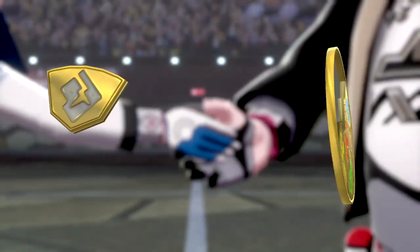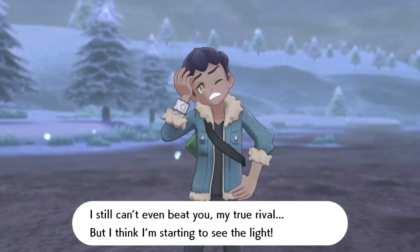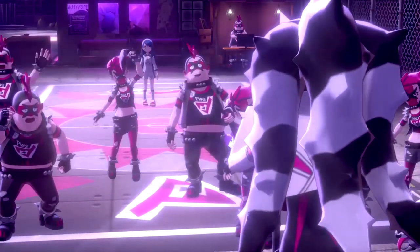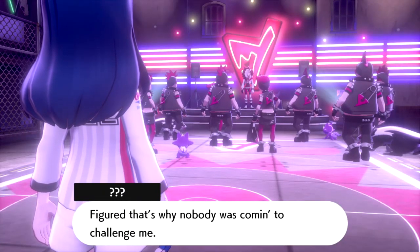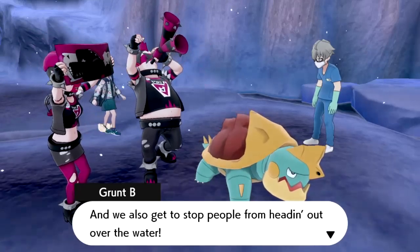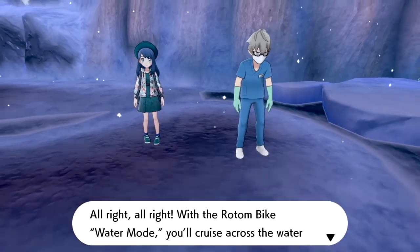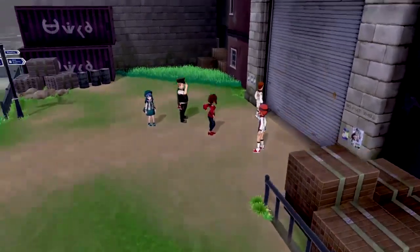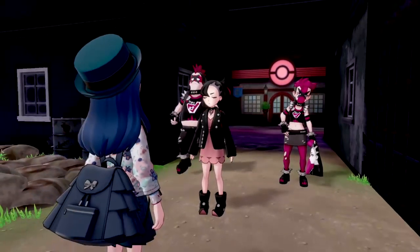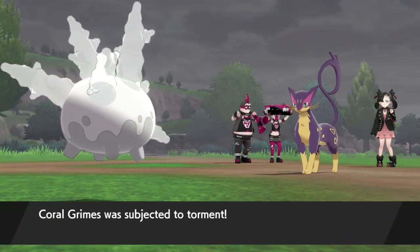Now it was time to celebrate — Sonya invited us out for pizza, then we had to battle Hop again and completely smoked his team. Now the part I'd been dreading: Piers and Spikemuth. We rescued a guy from Team Yell again who upgraded our Rotom Bike to travel on water. We found out Spikemuth was closed, but Marnie hooked us up with a secret entrance — if we could beat her. This entire area is so difficult because they all use Dark-type Pokemon.